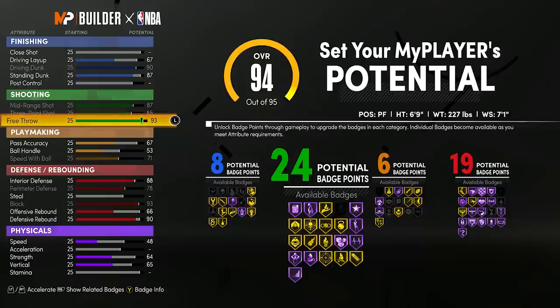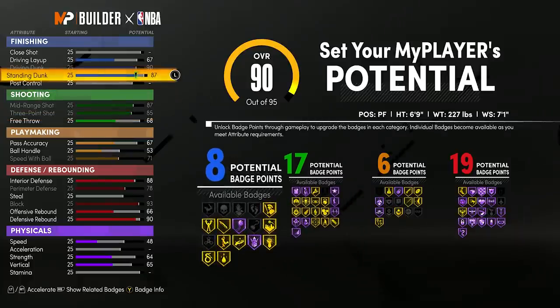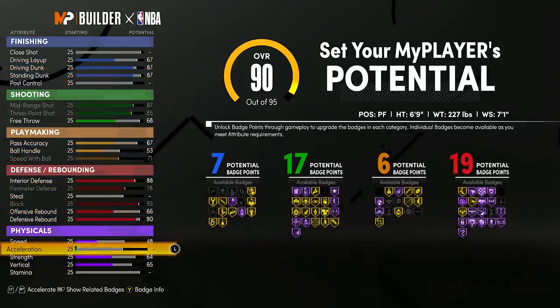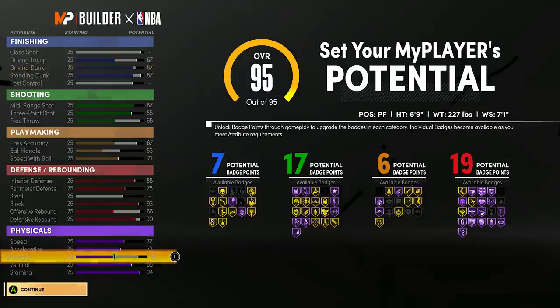Now I need to fix the physicals, so I'm going to put defensive rebound down 4, offensive rebound down 3, interior defense down 1. I don't need 24 shooting badges so I'll drop free throw down to 68 — I still get good Hall of Fame shooting badges and unlock all of them except Circus Shooter, which is fade-away threes I don't need as a center. I'll also drop driving dunk to 87, which at 99 will still unlock elite contact dunks at 90. Then max speed, acceleration, stamina, vertical, and put strength up.